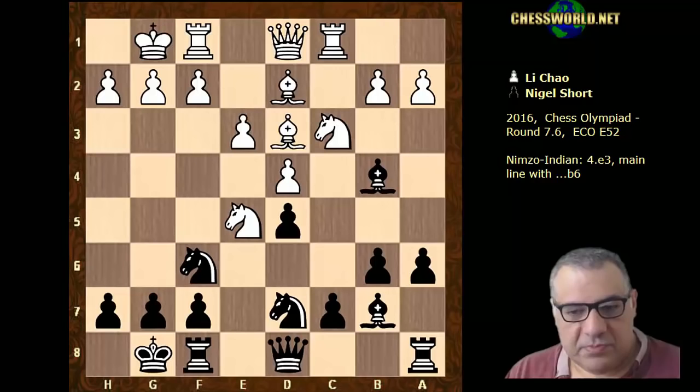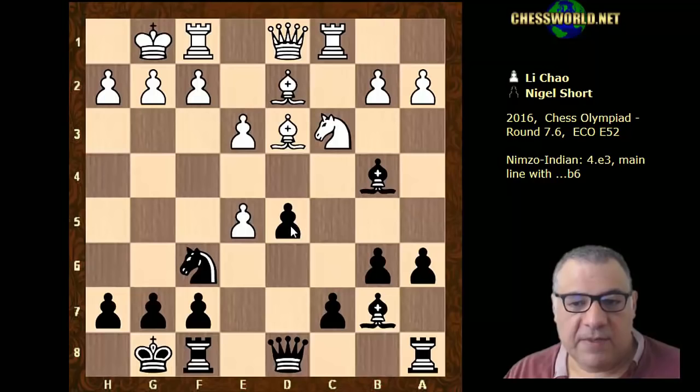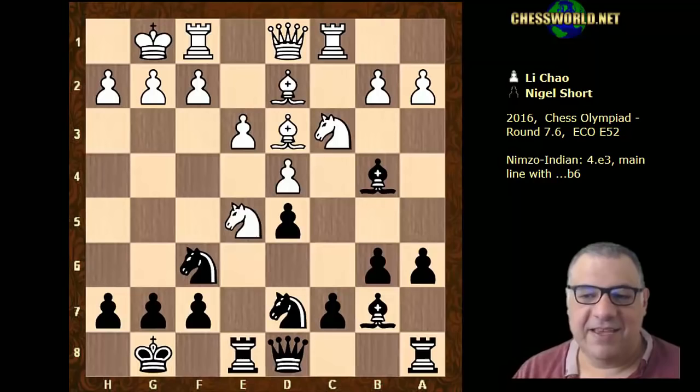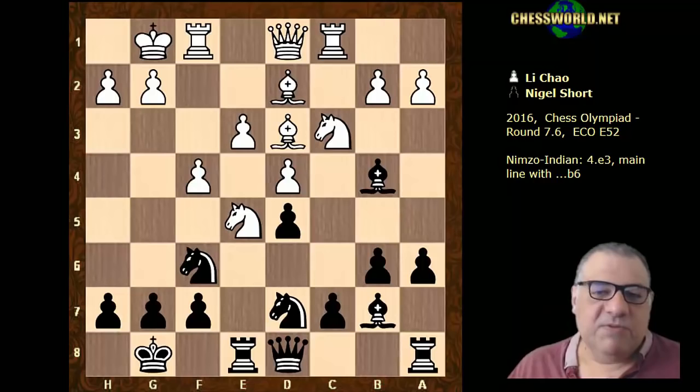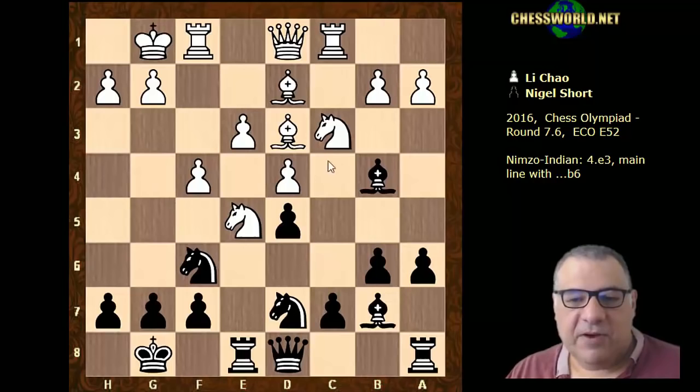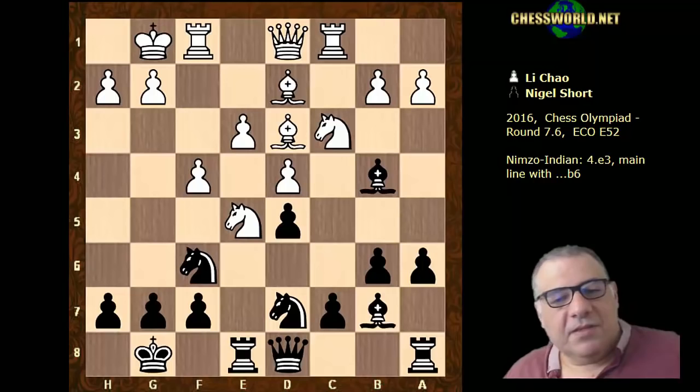It would perhaps be unwise for black to take because then there's pressure on d5 — this looks like an uncomfortable position. But if the knight's dislodged there might be some dangerous threats emerging. So Nigel actually accepted the dreaded Pillsbury bind; white plays f4. The Pillsbury bind is named after great player Harry Nelson Pillsbury, who died tragically young. He shot to fame with fantastic tournament results, and his games featured this bind with the knight on e5 supported by pawns on d4 and f4.